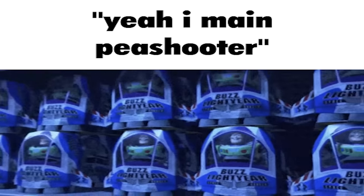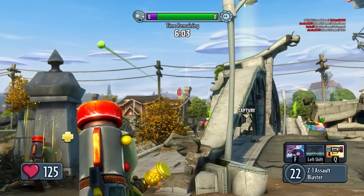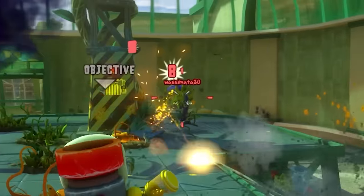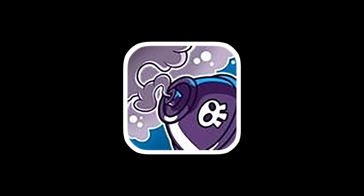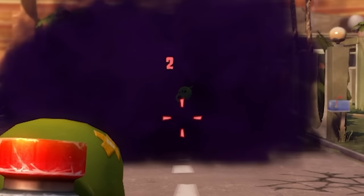You know when I said that the Peashooter was as default as you could get? I lied. This guy is. This is the Jonesy of this game. His primary attack is gun — shoot gun, bullets, kill. His first ability is gas. It's a grenade that both creates a smoke cloud that lowers visibility, and damages plants that stay in it.